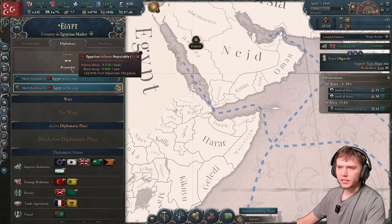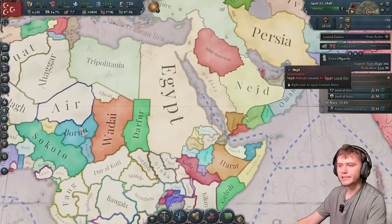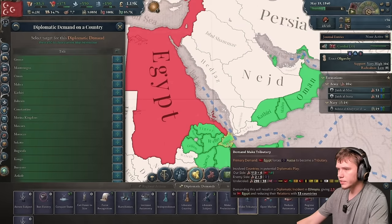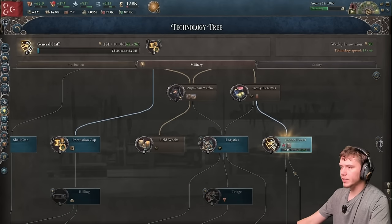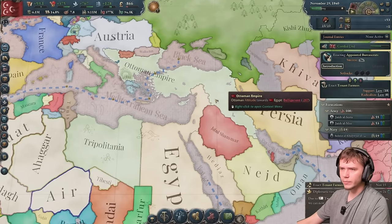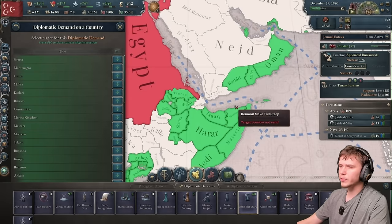I want to keep my infamy a little lower than normal, because once the Ottomans declare war I want to take Tripolitania from them. We'll expand into cheaper infamy states for now. We do a naval invasion into Mara — but the Ottomans have sided with Mara. I'm being a little more cautious with expansion because I don't want to get caught with my pants down.